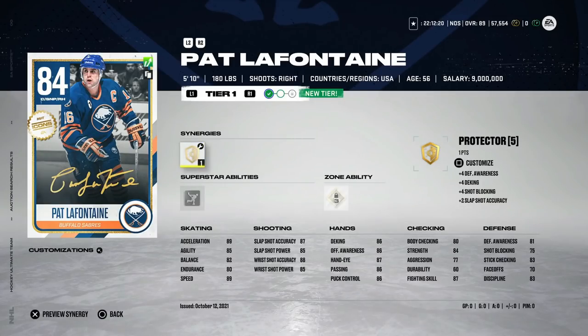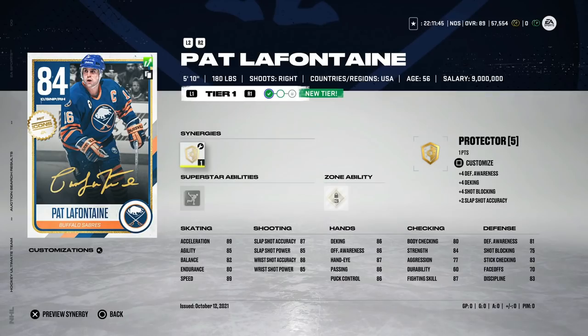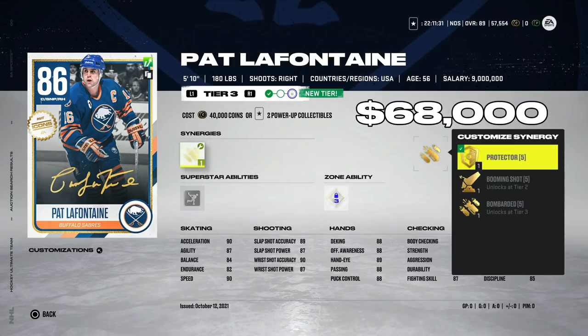Moving to the 50,000 to 100,000 coin bracket: the 84 Pat LaFontaine is the first alumni card I'll recommend. Alumni cards are taking a massive hit with X-Factor upgrades and new events, but LaFontaine right out of the gate has 89 speed, 89 acceleration, mid-to-high 80s shooting and hand stats. I like the Off the Rush superstar ability. He's going for under 70,000 coins — spend a power-up collectible to upgrade him and at tier three he gets 90 speed, 90 acceleration, 90 wrist shot accuracy, and unlocks Bombarded.